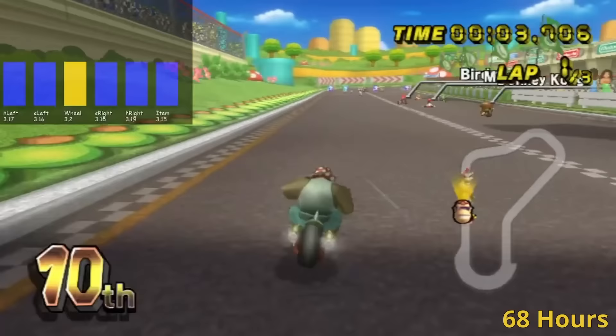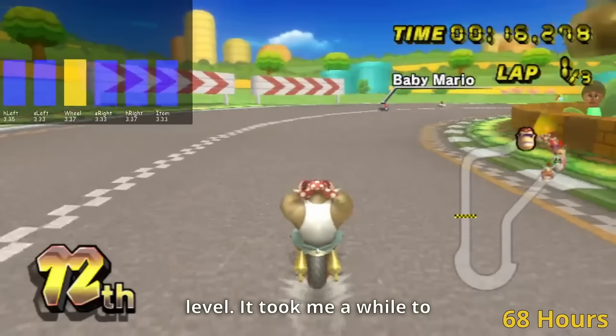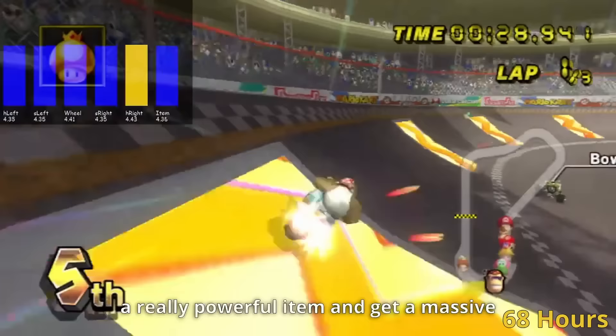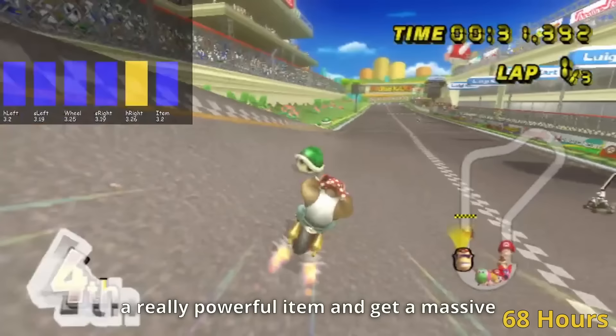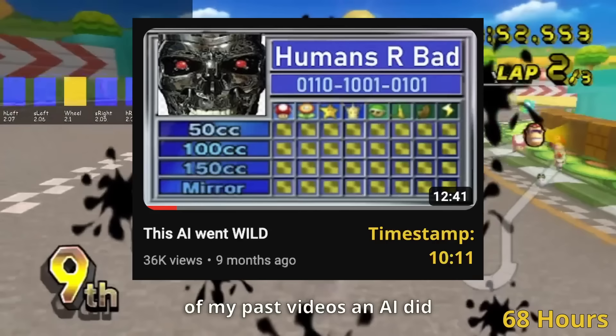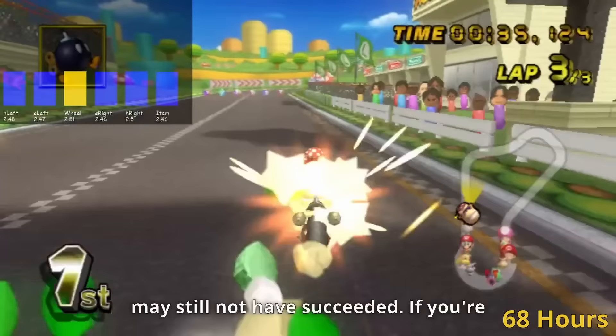One interesting strategy the AI did develop at times, which confused me at first, was crashing into a wall right at the start of the level. I eventually realised it was trying to drop down into a low position so that it could pick up a really powerful item and get a massive reward due to the high speed the item could allow. In high level Mario Kart, this strategy is sometimes used and is often called sandbagging. In one of my past videos, an AI did something very similar — it would just repeatedly hang back and try to get a bullet for that huge reward. I did reduce the reward for really high speeds in this video, but it appears my efforts may still not have succeeded.